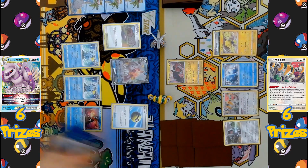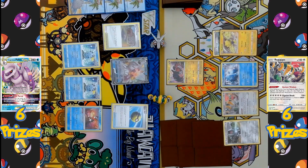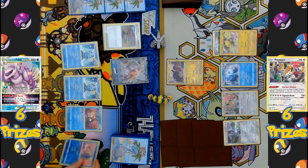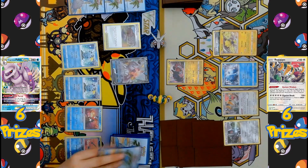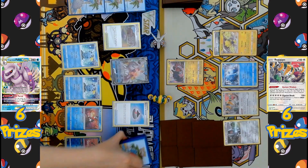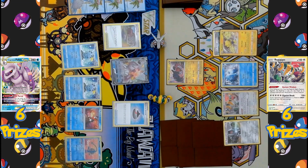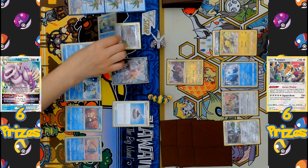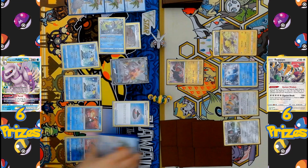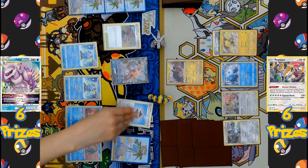Following up with Quick Ball, discarding a card to search the deck for another basic Pokémon — this time it's Manaphy. Manaphy comes with the ability Water Veil, so once it's in play, all Pokémon on the bench on its side of the field can no longer be hit by the opponent's attacks. Next, Radiant Greninja activates Concealed Cards again, discarding a Water Energy to draw two cards. An Evolution Incense is played, searching for Drizzile.